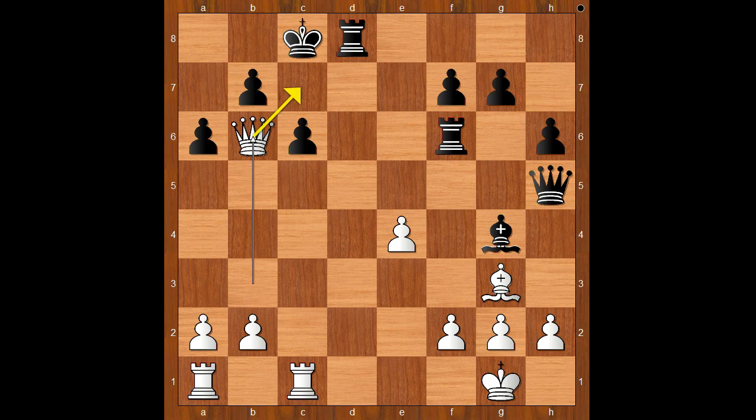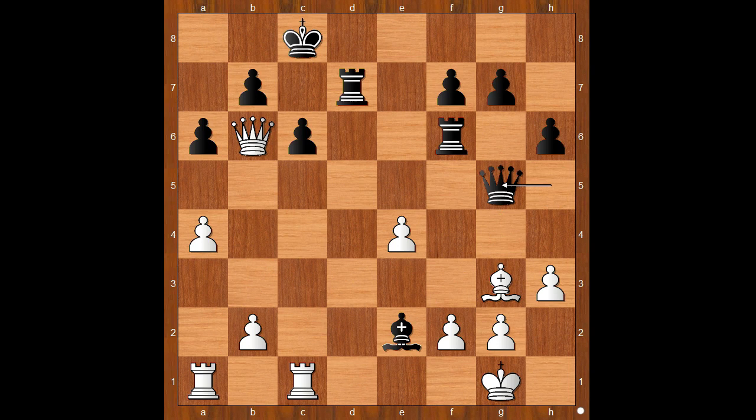Rook to f6, bishop to g3, rook to d8, queen to b6, threatening checkmate. Rook to d7, asking a question, bishop to e2, a4, queen to g5, b4, intending b5.